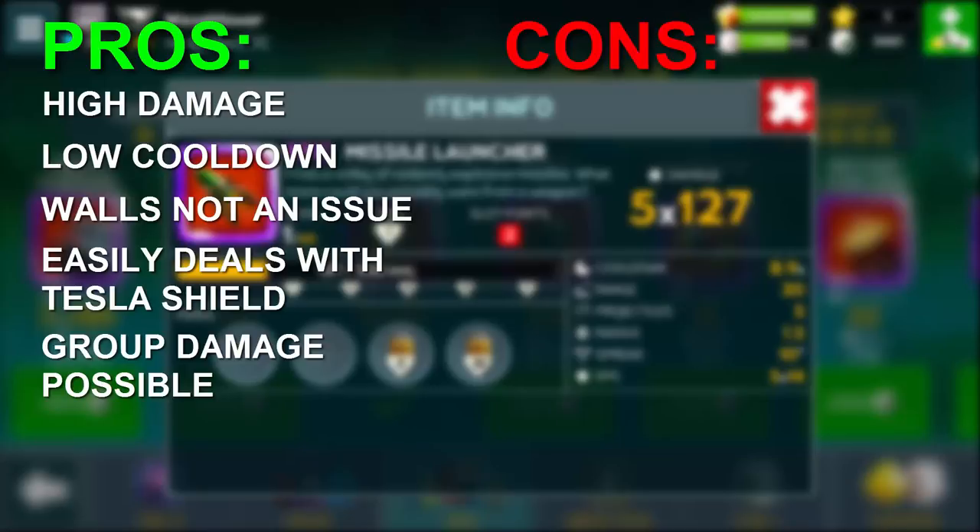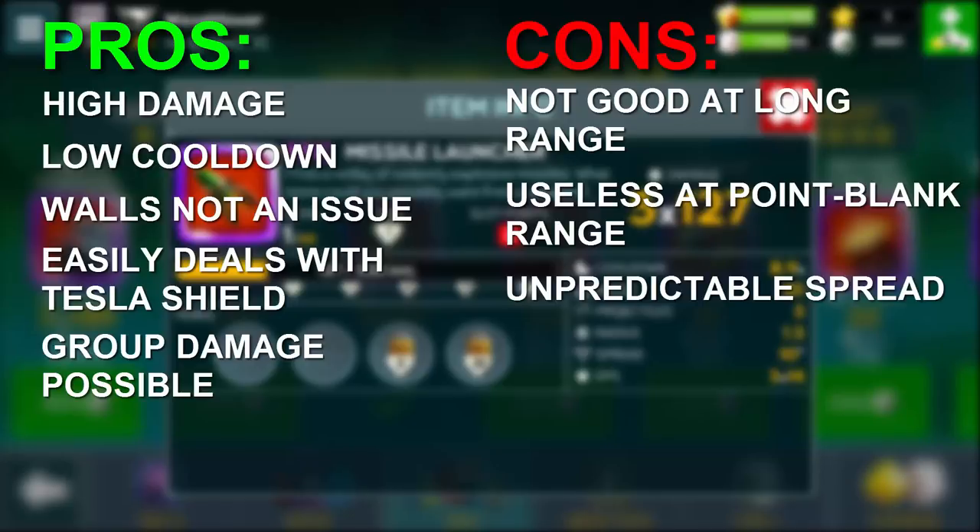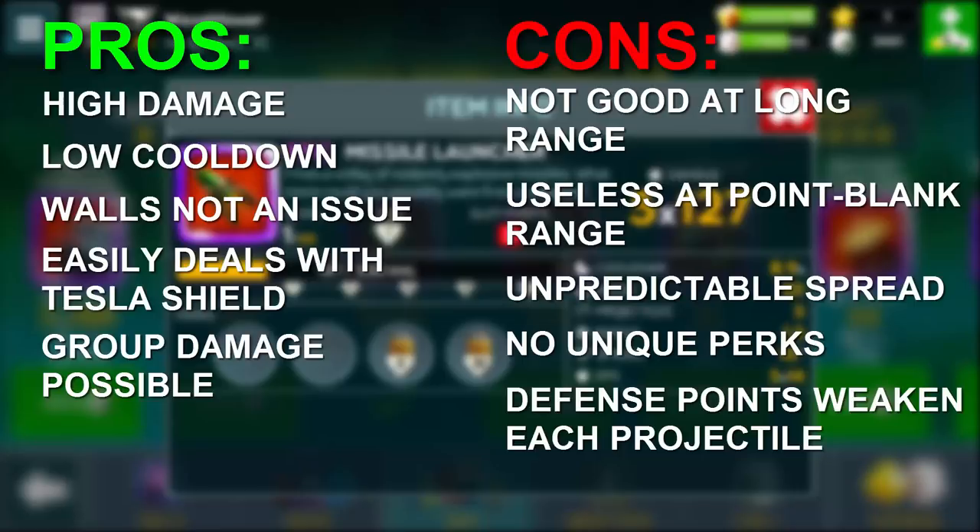But to balance all that out: the launcher is not good at long ranges, it's useless at point blank range, it has unpredictable spread, and it has no unique perks. The last disadvantage is defense points — being a projectile weapon means the missile launcher, just like the carronade, suffers the most against defenders with massive defense points, because damage is reduced for each projectile.